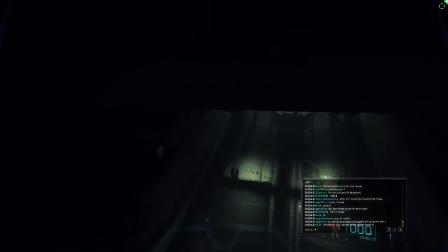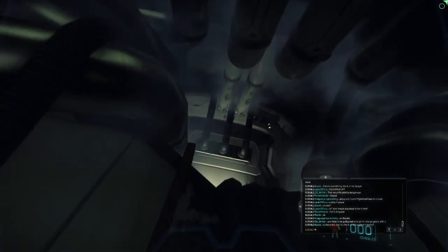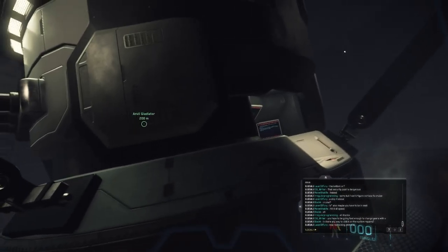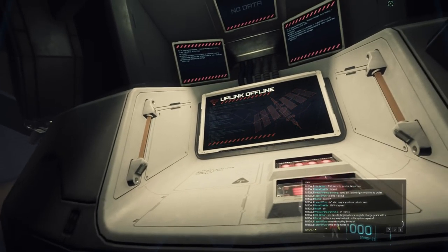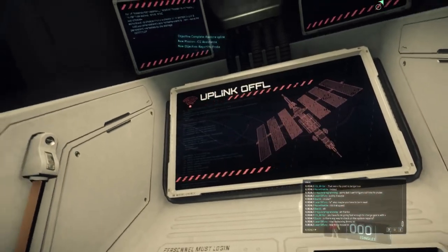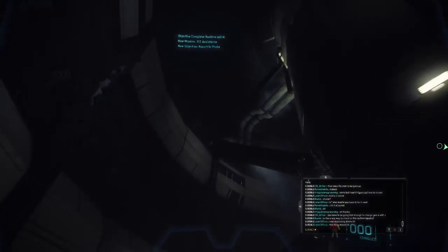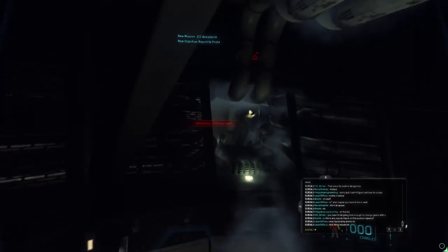EVA controls are very intuitive: W is up, S is down, A and D are left and right, and Q and E rotate your character. Position yourself and boost towards the station or comm array where you see the opening, head down until you see a panel, click it using the F key, and you'll get more objectives as the comm array comes back online. You're not quite done though — after it's completed, head back to your ship and continue on to complete the mission.